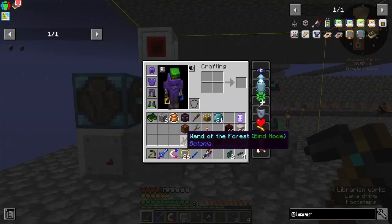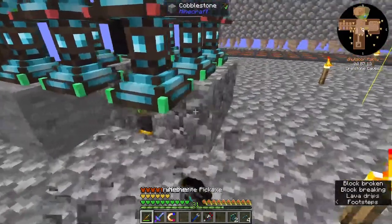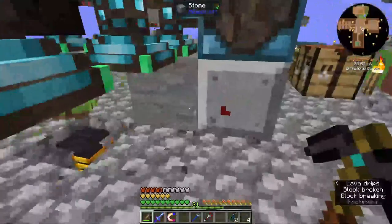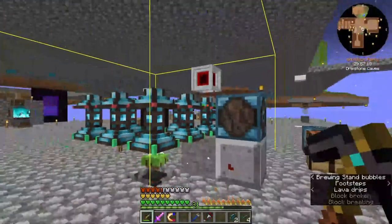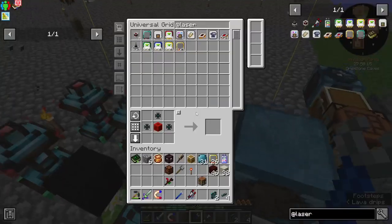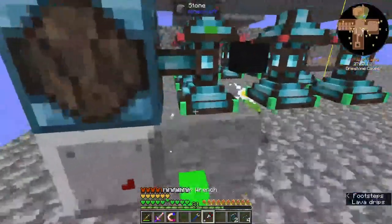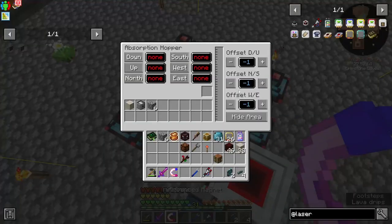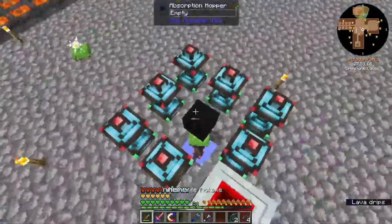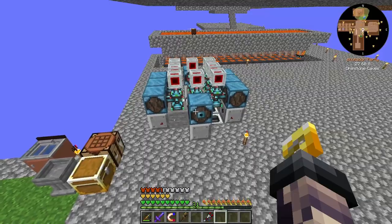So we've got a block placer from Cyclic and Industrial Foregoing's block breaker — and this is working, this is actually a good system. I've got to duplicate this system around all of these blocks and also create variable stores and all of the variable cards to actually get this to operate. I think I'm going to start with the laser stuff and be back in a little bit — might take a few minutes. We also need like an ender chest or something, but we'll get there.